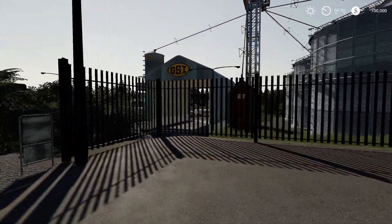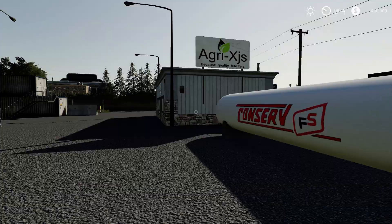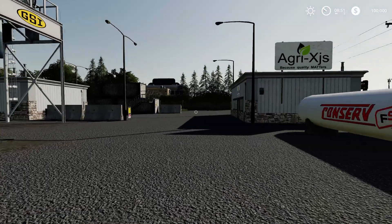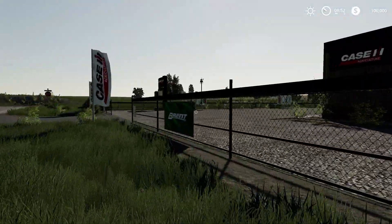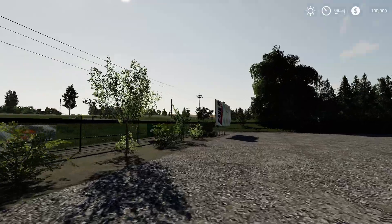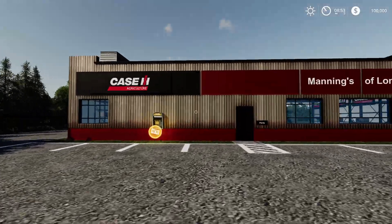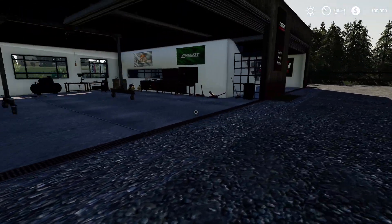Right over here we have another selling place — the Agri HJS, because quality matters. Everything pretty much goes right here. Let's check out the shop — the Case Manning of Lone Oak. We have Great Plains, Brent, Case, Stoll, Challenger, Caterpillar. There is the shop with an ATM part right here, your service part, and your shop. Really really nice.